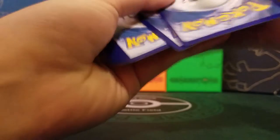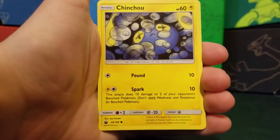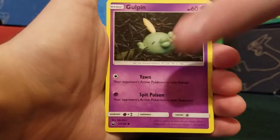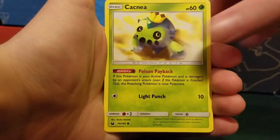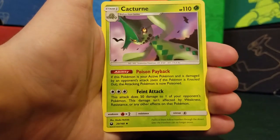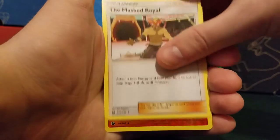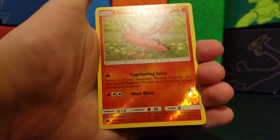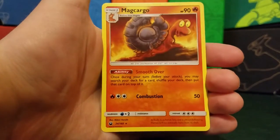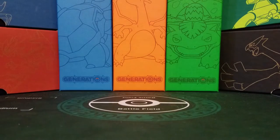Never know, still could get a Prism Star. So we start off with a Metatite, Chinchou, Gulpin, Cacnea — that's a reprint — Torchic. Half these are reprints. Grass Energy, Cacturn, Weepinbell. The reverse holo is an Oricorio, just an uncommon. And our rare is a Magcargo, very good in the TCG with its Smooth Over ability — that paired with Zoroark GX is pretty good.